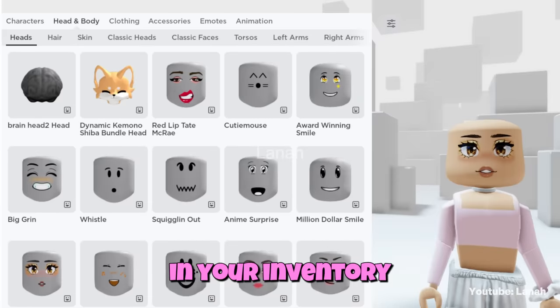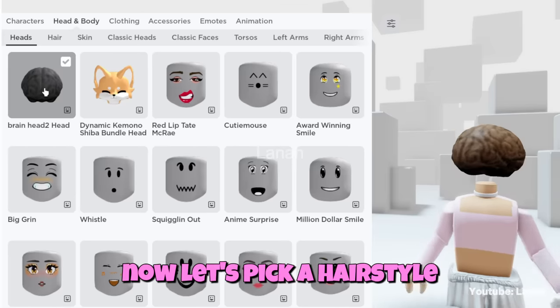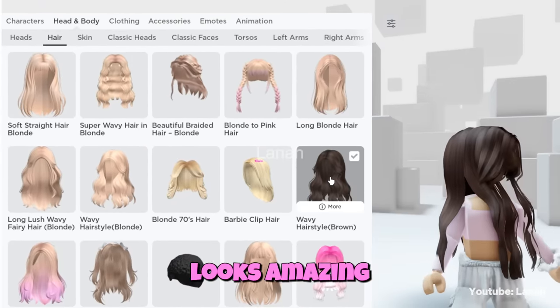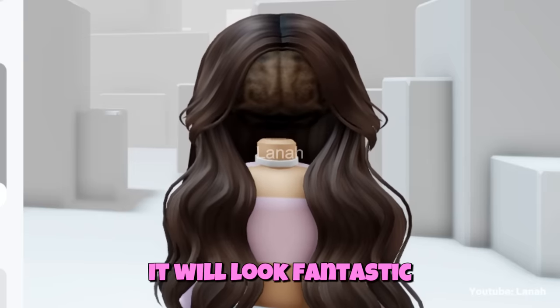The brain can be found in your inventory under the head and body category. The brain looks amazing even when it's not hidden, so you can keep it as it is. Or you can change it to black — it will look fantastic.